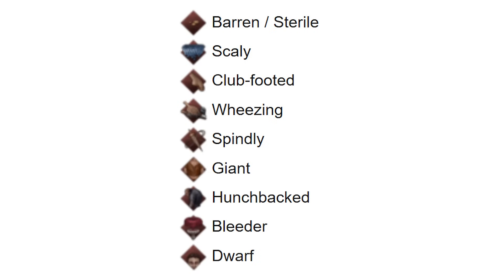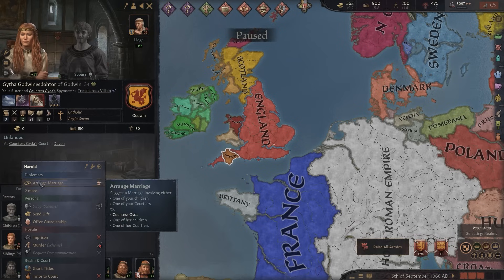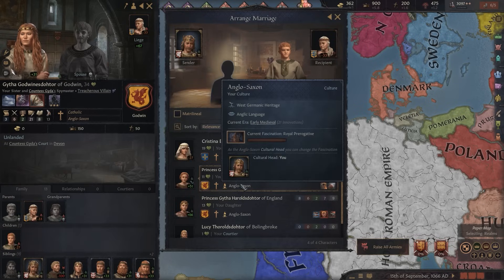Above all, the inbred trait itself is a direct representation of severe genetic disorder. But there are plenty of other possible traits too: Barren, Scaly, Clubfooted, Wheezing, Spindly, Giant, Hunchbacked, Bleeder, and Dwarf. On top of these, there are also positive traits, such as Genius and Herculean. These are usually the justifications for players seeking out inter-familial unions, as they follow the same rules.